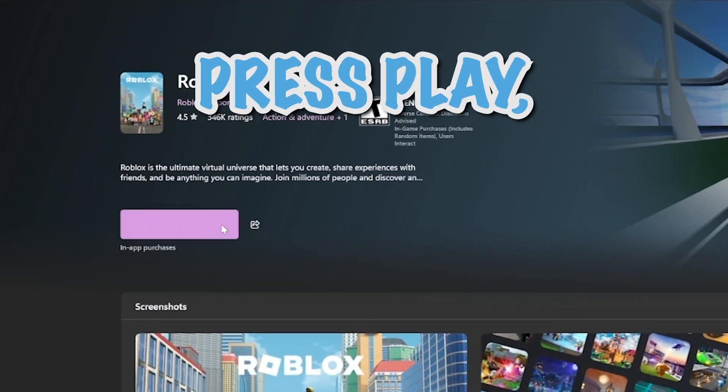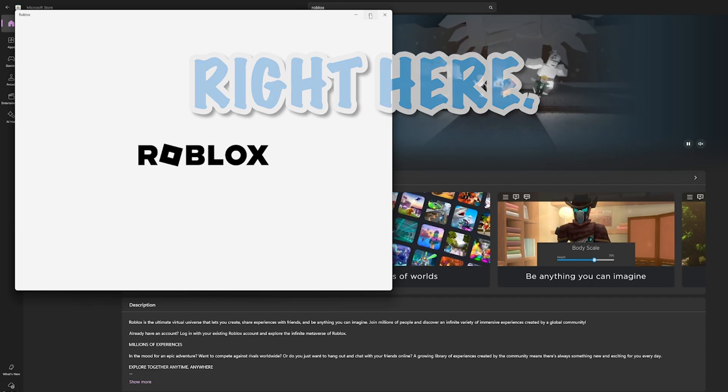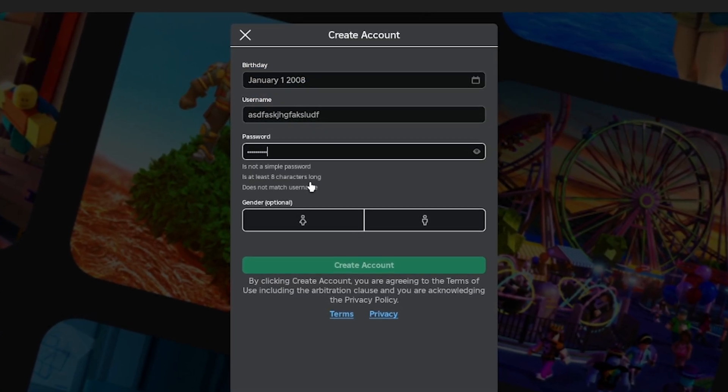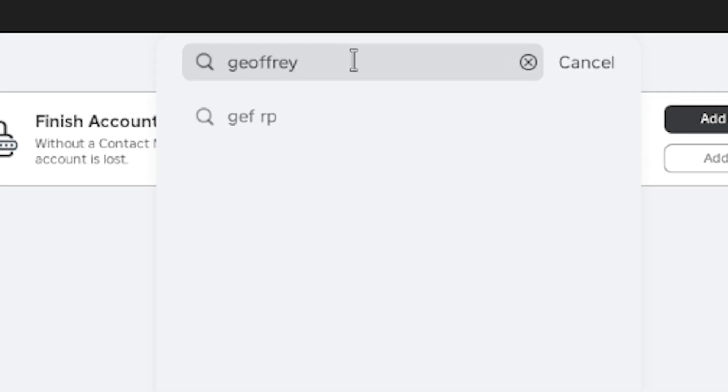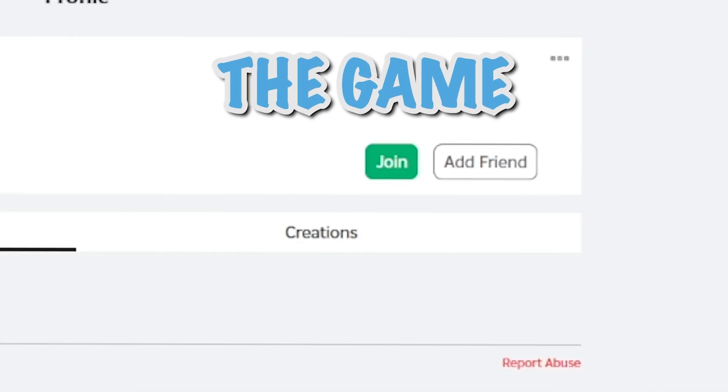So what we want to do now is just press play, and that will open up this right here. You just either want to create an account or sign into your alt account. Now that I've created just a random account — look at my goofy username — we can search up my main account's username and join the game from there.